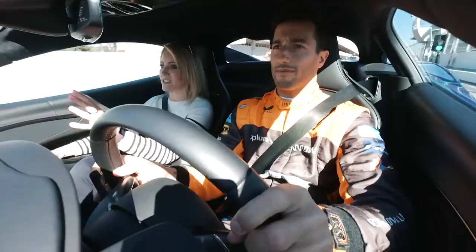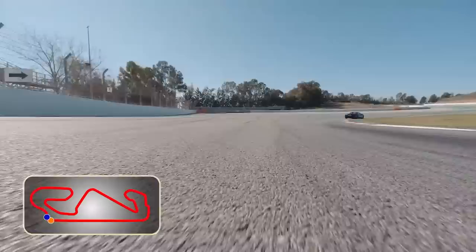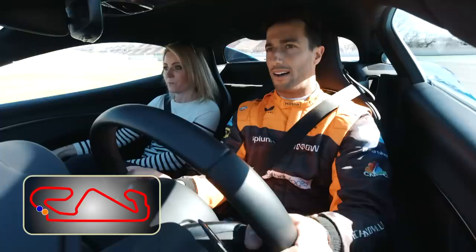So first thing — you always want to be opening up the corner as much as possible. Before every corner you want to be completely on the outside, so almost on the red and white. Then you want to turn in and obviously make the apex. Probably don't want to use too much curb in this car.